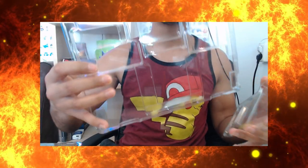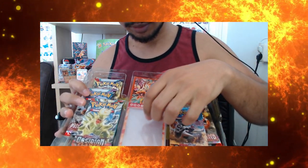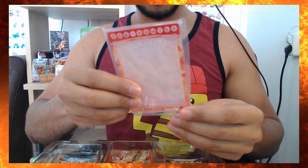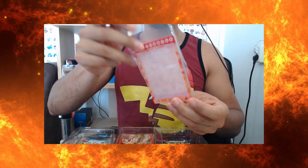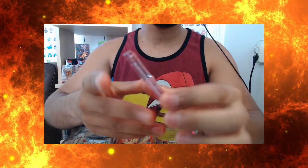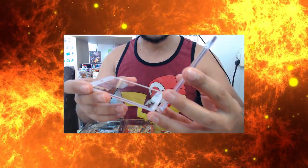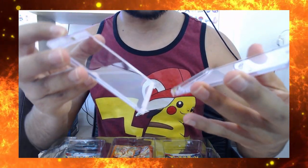And that was it for the first package. The other package we have something — I'm not sure what this is. It looks to be — let me open this. We have to slide it. It's a magnetic thing, okay — I guess for the super special cards.